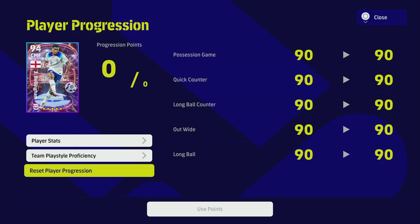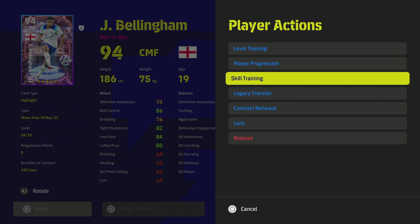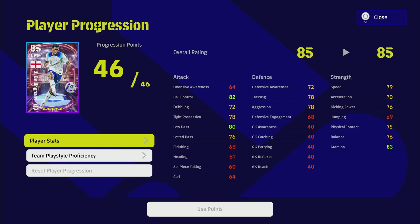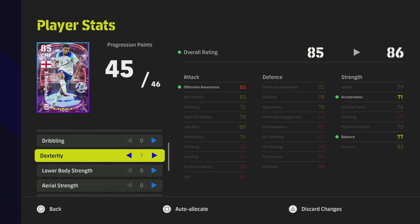If I press reset, it puts it back and costs me nothing. Now I've got 46 out of 46 progression points and Bellingham is back at an 85 overall. I can now train up his stats any way I want again.